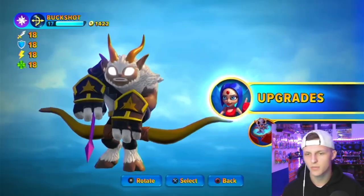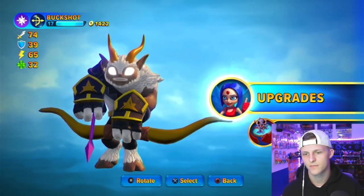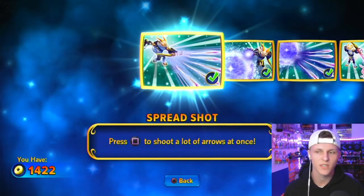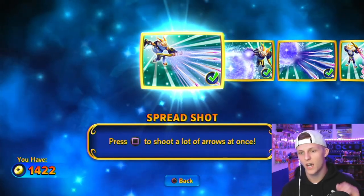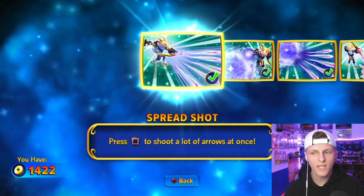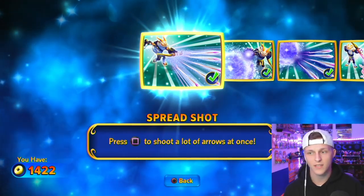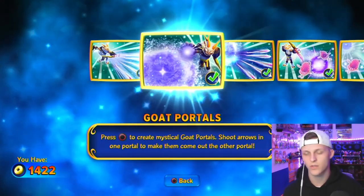Alright, let's take a look at Buckshot. I can't make heads or tails out of these numbers — of course I failed math. Heads or tails, class two. I really like his personality; he's a really fun character. His main move — I think it's weak, we'll see — but you shoot lots of arrows at once, like they all go in front of you. It's fantastic.